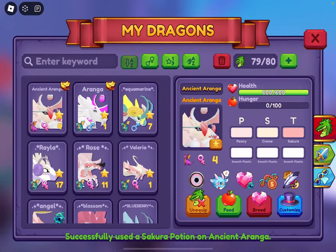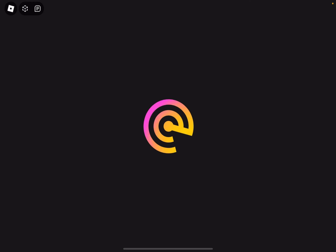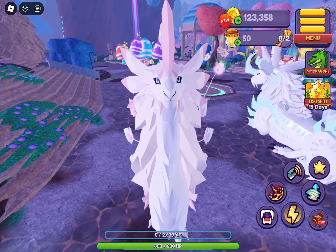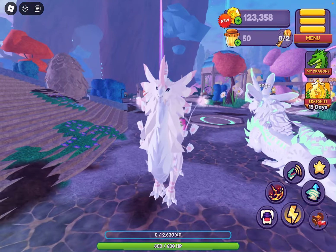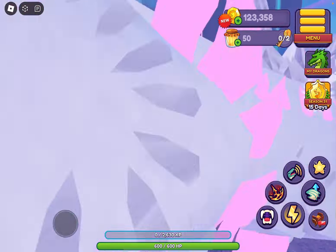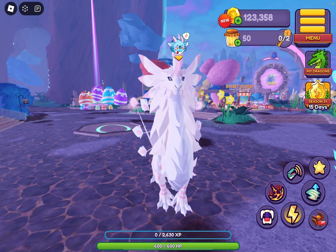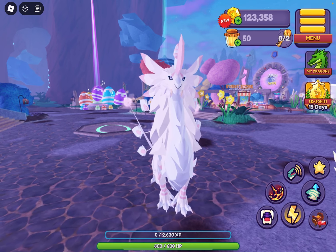Oh my gosh! Let's take off the accessories really quickly. Oh my goodness, it is absolutely adorable. Look at it. Oh my gosh, I love this dragon so much — I love the Arangas, they're so adorable. This was a thousand percent worth it. All the hours I've been playing and saving up to get this — it's worth it. It's adorable. It might be my new favorite. I say that every time — everything's my favorite dragon. I love all of them. And if you guys love this video and you love the new design, don't forget to drop a like and subscribe.